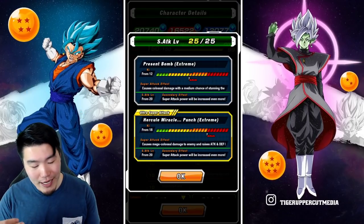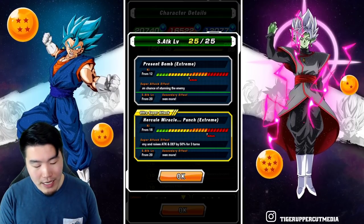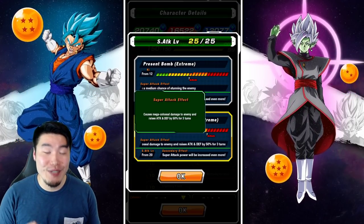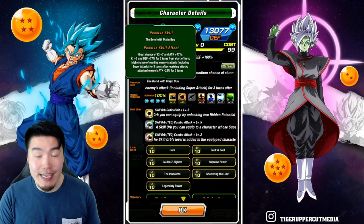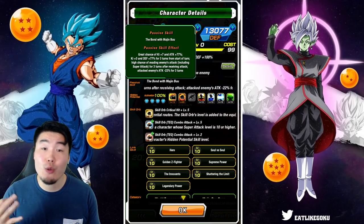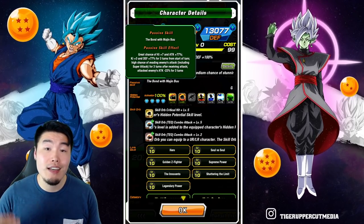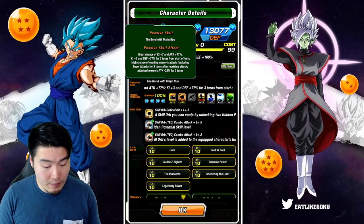His super attack at 12 ki causes colossal damage with a medium chance of stunning the enemy, and his 18 ki causes mega colossal damage and raises attack and defense by 50% for 3 turns, which is pretty crazy. His passive is a great chance of ki plus 7 and attack plus 77%, and then ki plus 3 and defense plus 77% for 3 turns from start of turn, a high chance of evading enemy attacks including super attacks for 3 turns after receiving an attack, and finally the enemy's attack minus 22% for 3 turns.